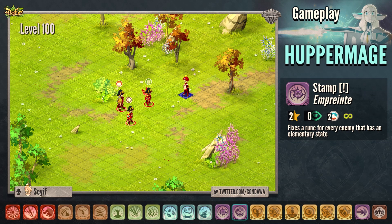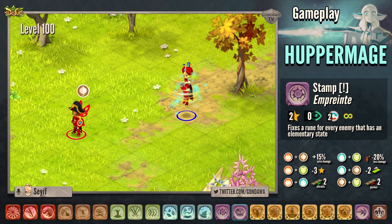The spell is called Stamp. It costs 2 AP and it fixes a rune for every enemy that has an elementary state.